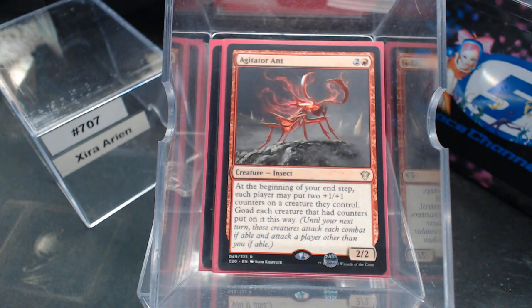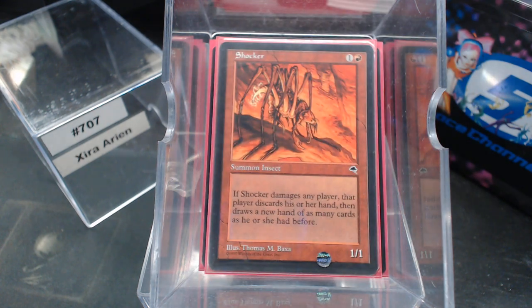The Agitator Ant — I don't think I've played with it yet, but I like it because you don't exactly know how it's going to play out. At the beginning of your upkeep, each player may put two +1/+1 counters on a creature they control, then goad each creature that had counters put on it. Nowhere near as cool as Shocker from way back in Tempest. If it hits you, you windfall. The mondo combo with Shocker is Hermetic Study or something, and Viridian Longbow where you can tap it to deal the damage — Shocker does not say combat damage, it just says damage. We don't have that level of shenanigans here; we're just going to run insects out there.